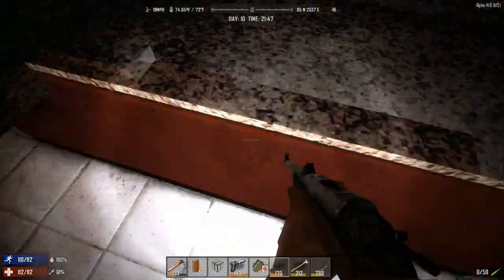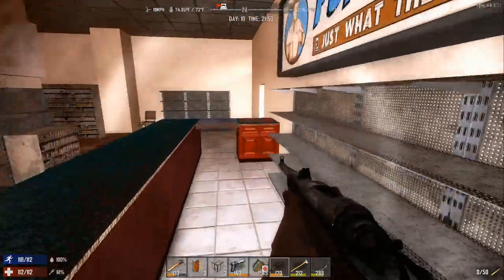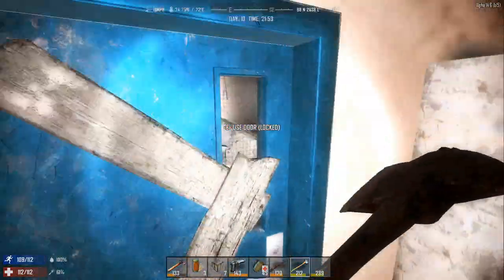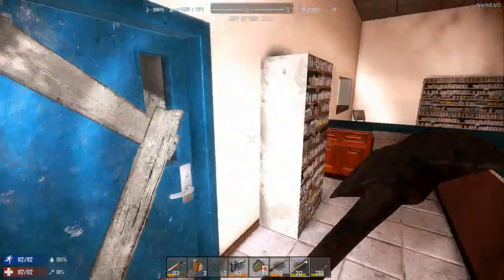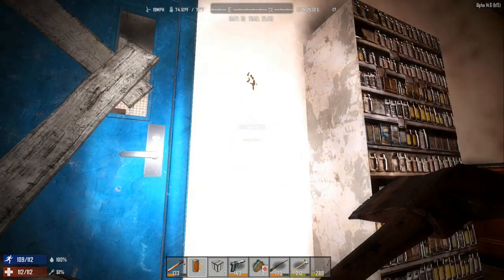Some of these counters you can sometimes loot. This one over here you can loot also. I haven't been in the back room — I think I should probably go through. I can't tell which one will let me through. Let's try going through right here. Oh, that's brick — let's just go through the door then.